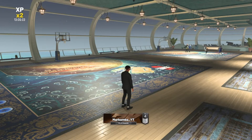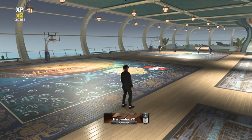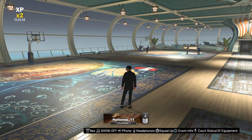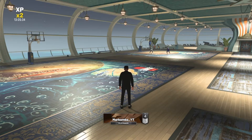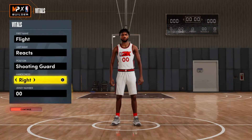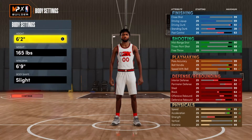I asked who you guys want to see me do next, and you guys chose Flight Reacts. I honestly put it there as a joke because I knew this was going to be an absolutely difficult video to make — and I was right. Making Flight, and then getting Flight to 99 overall so you can actually make the build, is ridiculously difficult. Jumping right into it — we got Flight Reacts. I made him a shooting guard, right-handed, jersey number double zero, height six-two as listed.